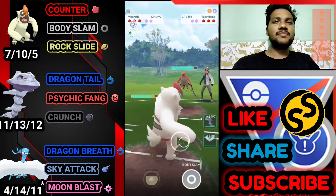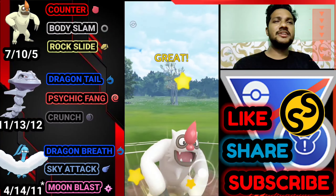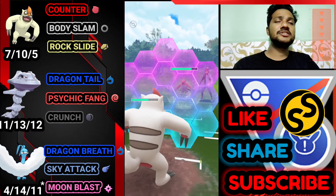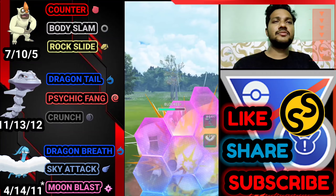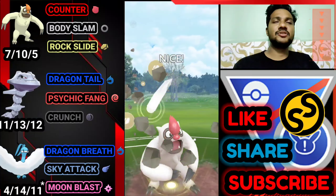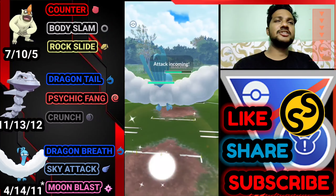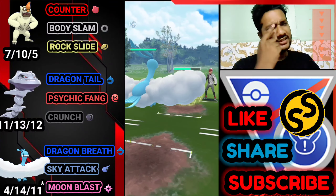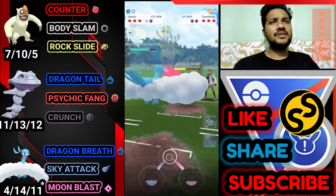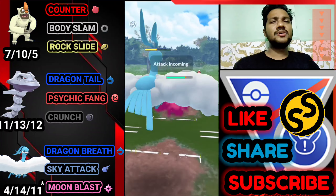Moving on to the next battle. Battle 8: Vigro vs Talonflame — an average start but we have to use some brain to take out Talonflame first. Talonflame needs 3 Incinerate to charge its move, and after the first charge move it just needs 2 Incinerates. First charge move is here — first Incinerate, then second Incinerate. After the Rock Slide he definitely has the charge move ready. He just uses his shield.